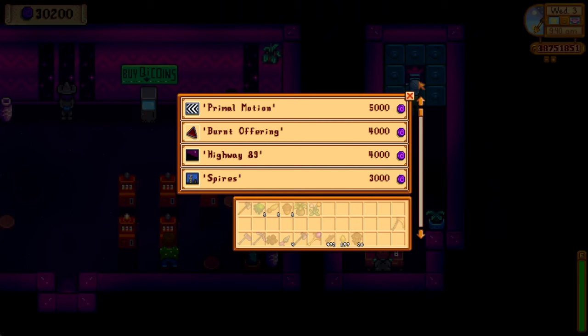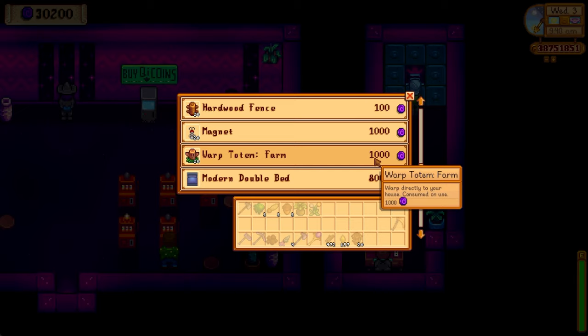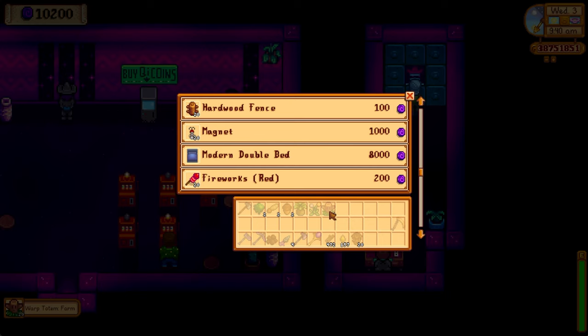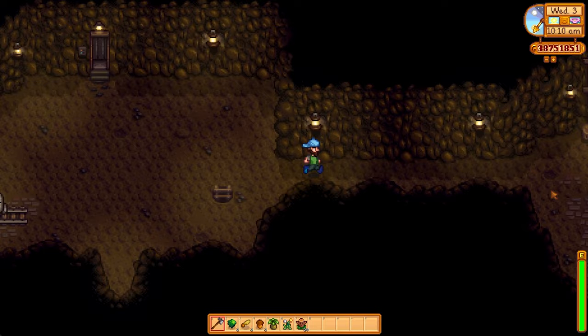Next up, let's talk about changes made to casino items — specifically the warp totems back home. He's doubled the cost of these. They used to be 500 tokens and they're now 1,000. I don't really understand why, because the bus is literally just outside to take you back home. By the time you get to the desert, even if you passed out inside, the worst thing that would happen is you'd lose 1,000 gold — you'd be saving money instead of buying one of those totems at that price.